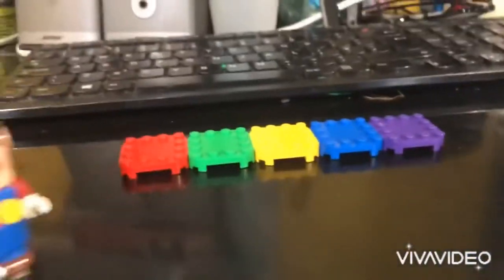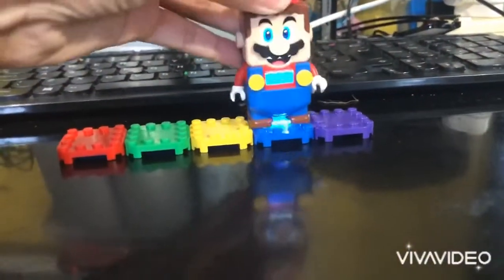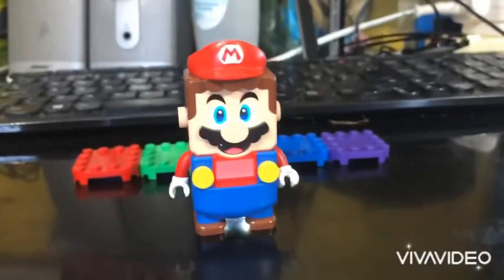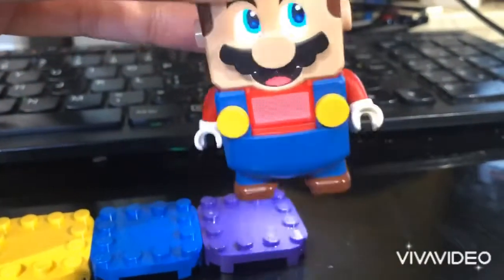The yellow one equals sand, as you can see. And then the blue one equals water — look at that. I also updated Lego Mario so that the purple one equals poison water, and if you want to get rid of it, you better go into the blue one.